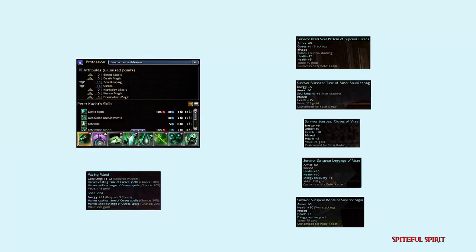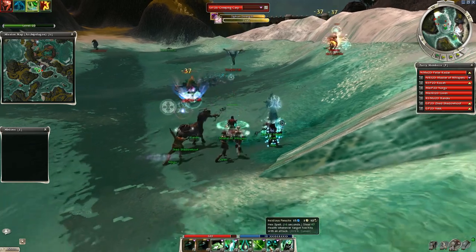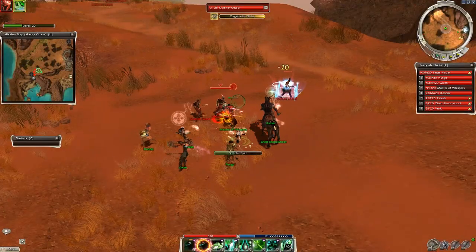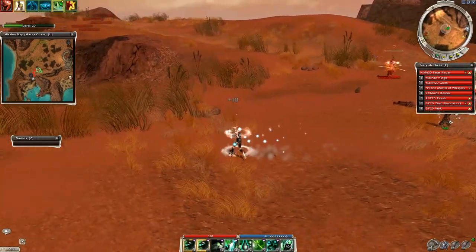Next is Spiteful Spirit — a classic necro build. SS deals damage when enemies attack or use a skill. Since the AI is dumb they won't stop fighting, meaning with SS on them their HP will go down sooner or later. Bring Arcane Echo for another copy of SS, then you can add Reckless Haste to further increase the damage caused by the elite.